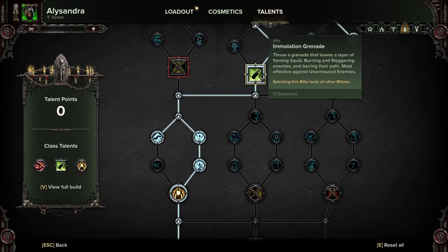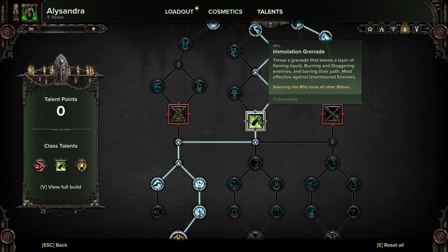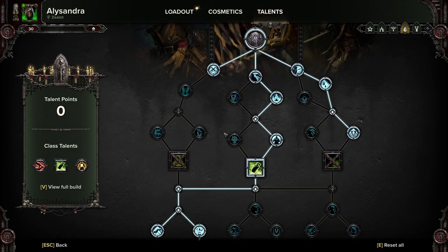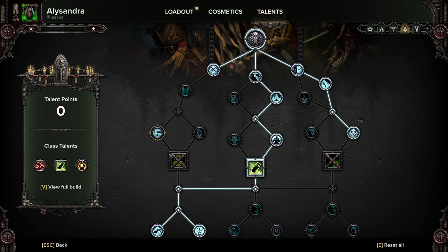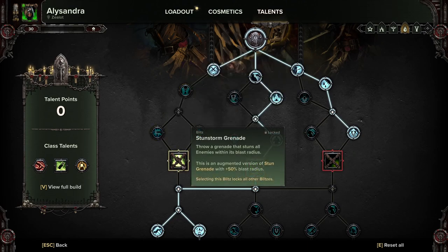We're going to be grabbing Immolation Grenade. Now I have tested it with both of these builds. What you can do, if you really want to, is kill these four nodes and go this direction with Enemies In, Enemies Out, Bleed for the Emperor, and the Stunstorm Grenade.